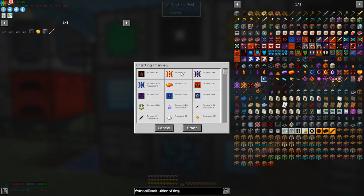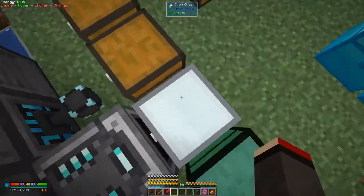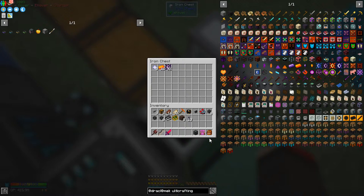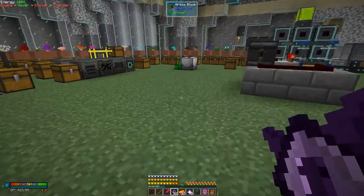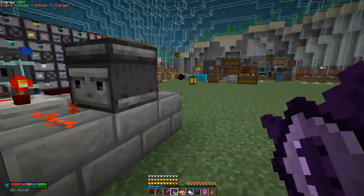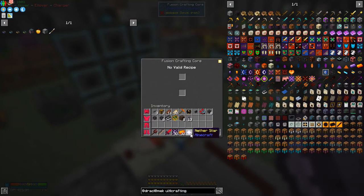We need a few of these which we need to craft manually. What we'll find is that some of the manual bits are going to come out into this chest here. This will be for the draconic cores, so let's have a look at the recipe.